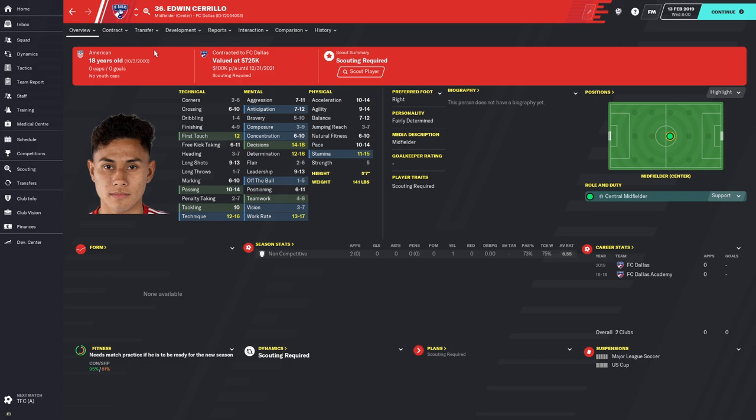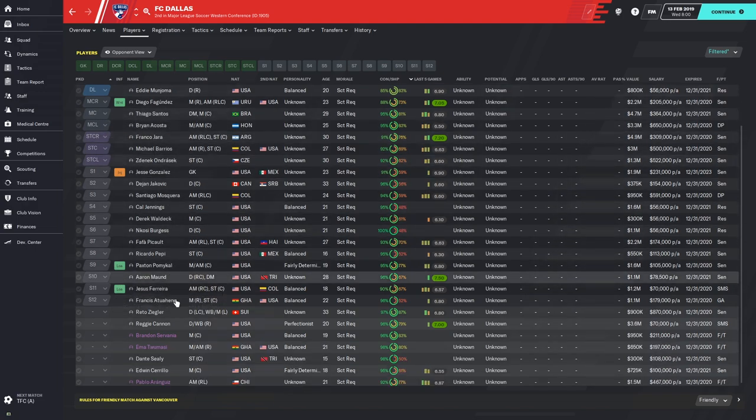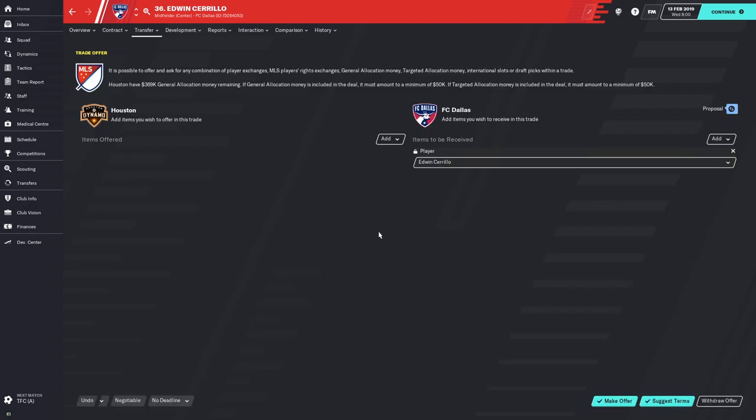There are a couple of ways to do it. You can just go to Transfer and go down to Trade. Or if you're looking at the FC Dallas squad, you can find him in the squad and then right-click on him. Then go to Transfer, Make an Offer, and you can choose from your assets what to offer FC Dallas.